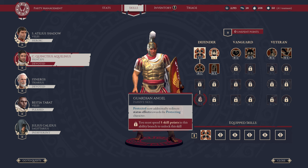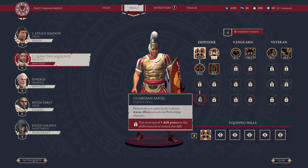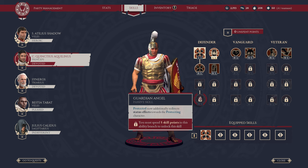And finally in this branch, we have Guardian Angel. Protected now additionally redirects status effects towards the Protecting character. So effectively, if you're going to have a Bleed or something like that, that status effect will now be applied to your tank character versus the allied character it was initially meant for. This tree is really focused on absorbing damage and replenishing your shield. Guardian Angel does require five skill points in this ability branch to unlock.